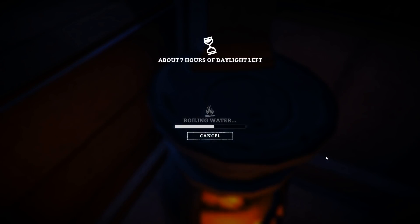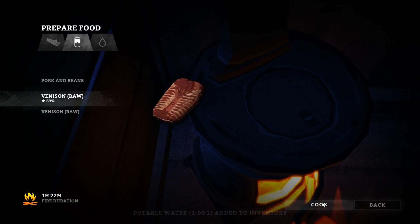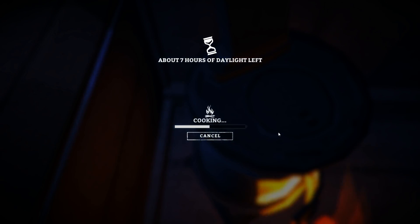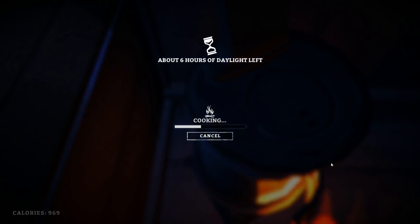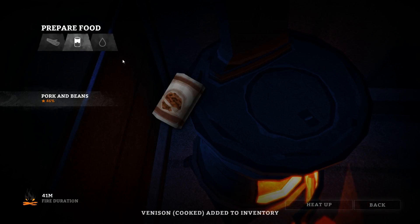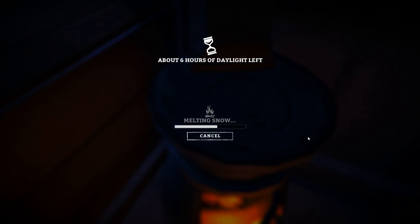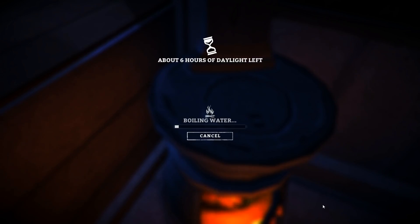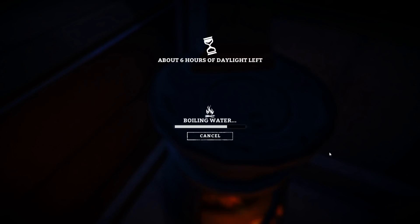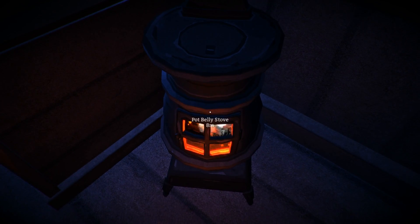I'm going to go ahead and boil some water. Now we'll have a little bit of water. We want to cook this venison. Now we should be warming up while we're standing here. I'm going to save those pork and beans. I'll use the remaining time here to do some more water — melt this one liter. I want to boil it, so let's see how long it takes so we can get a rough idea for the future. It took about 10 minutes. We've got 2 liters of water to start with.